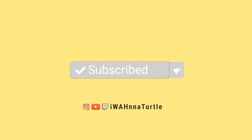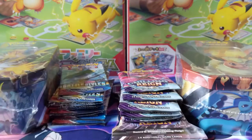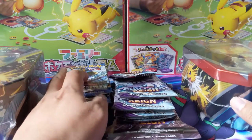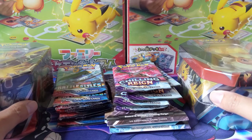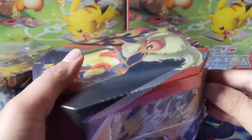Hey all, Turtle here coming at you with another Pokemon video. Today we're doing a break for my patron Richard Omega. He has purchased two Eeveelution tins, an ETB's worth of Battle Styles packs, and an ETB worth of Chilling Reign, so we're gonna have a good amount of selection here. Let's just jump right into it — we're gonna crack these tins open and then we'll get going.